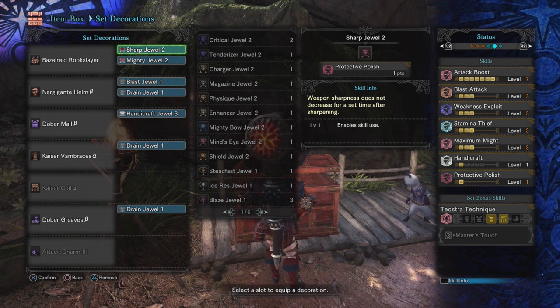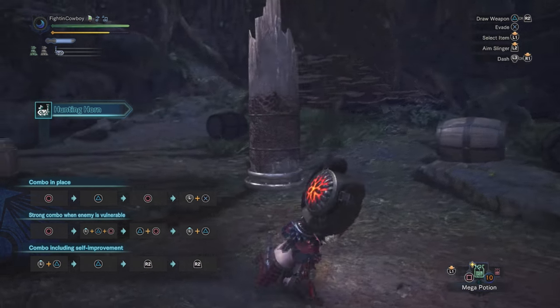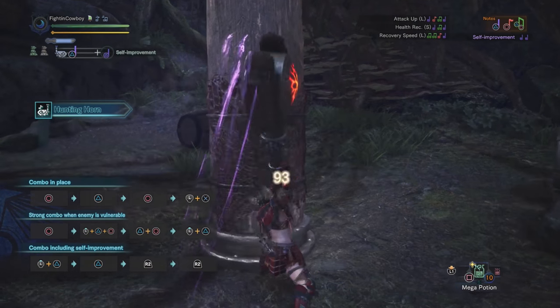Here is the build in full. This build in particular is oriented towards the Bagel Goose, or alternatively, the Dogogama hunting horns. I would not suggest using it with other hunting horns besides those two, but to learn about what we picked and why, make sure to stay tuned. Before we jump into the overview of everything, let's cover some basic combos.